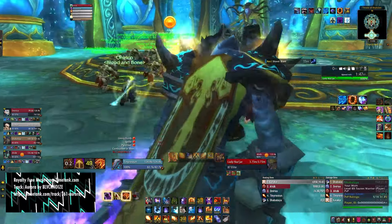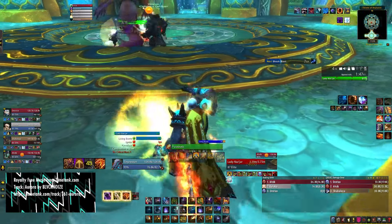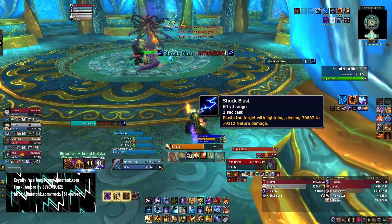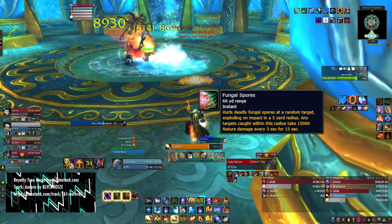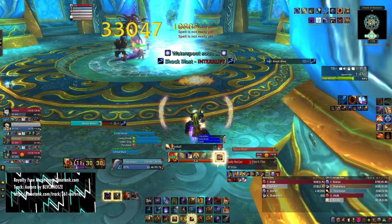Okay, so we got the first boss: Lady Naz'jar. Generally she has three phases which are the same. First of all, try to interrupt her Blast Shock to avoid members dying. There will be a debuff called Fungal Spore — it can be dispelled, try to dispel it, otherwise it does damage to people within five yards.